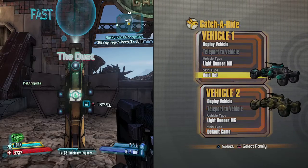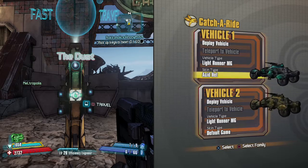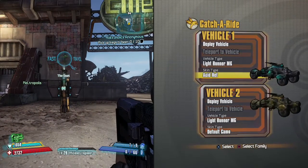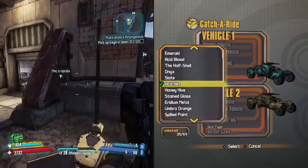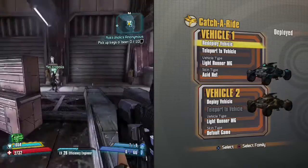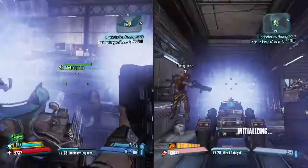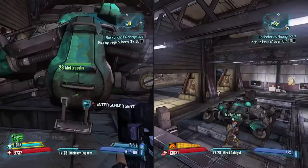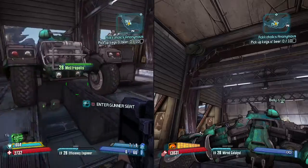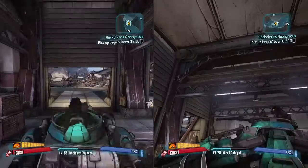Hello everyone and welcome to another episode of Mellie Belly Couch Co-op back in Borderlands 2. We are over in the dust and Mellie is checking out all of her skin types for the bandits. She found one she likes — the acid net. Let's deploy. The colors are a little bit different once you spawn them, they look way cooler, more intense. Look at the different greens all throughout.